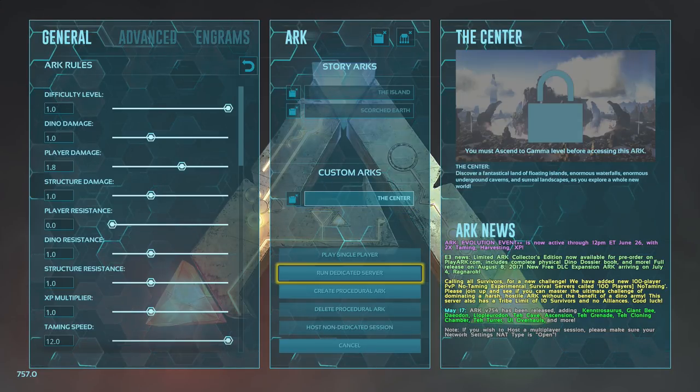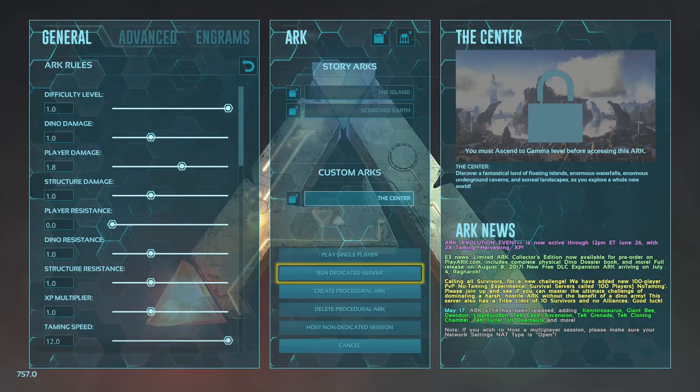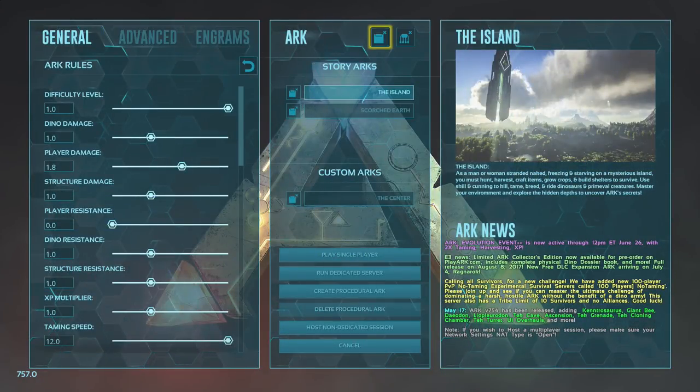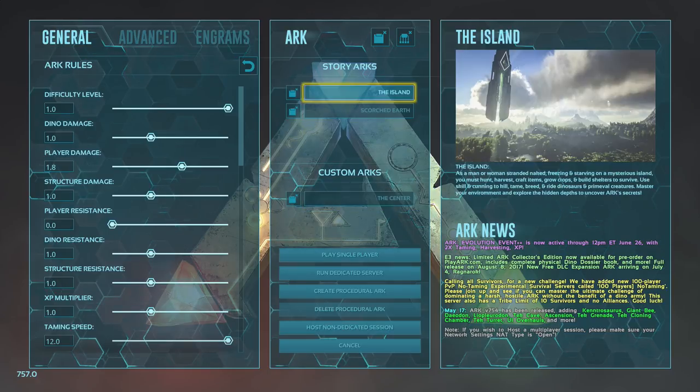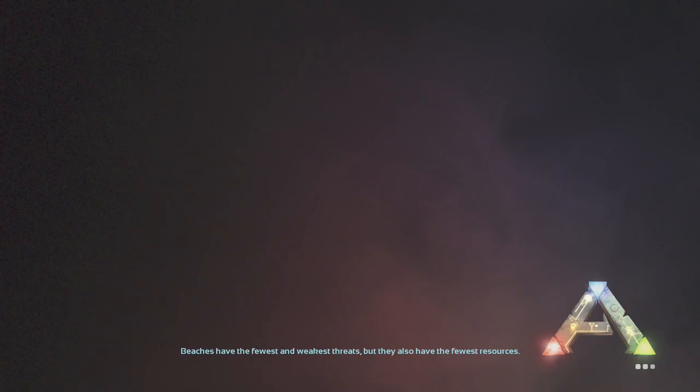You had one fucking job, Wildcard. One fucking job: get an update through that doesn't fucking break the whole game. 'You must ascend to gamma level before accessing this Arc' — I'm at fucking gamma level. No biggie. We'll try it one more time — let's go right out of the menu, maybe I need to do that. We're going to try it one more time. It's early access, bugs happen, shit happens. My job is to get you guys through it and to show you guys ways around things, or how to deal with stuff. If you've ever looked at my channel, you've seen all the tutorials I've done over the last year — I must have done about a hundred different types of tutorials, little guides, highlights, showcases of stuff that's coming in, as well as all the update videos.